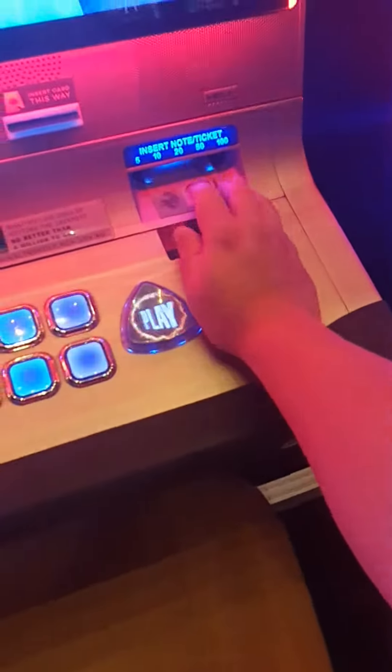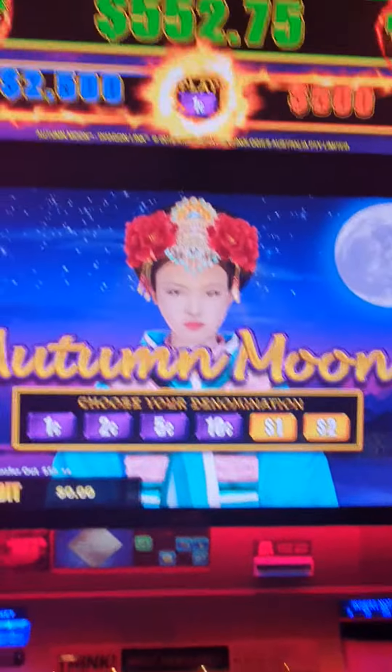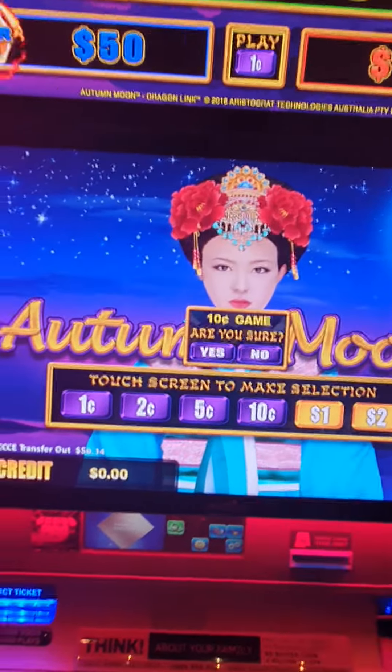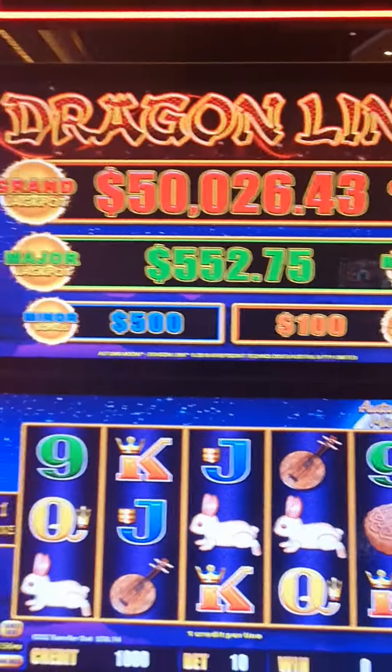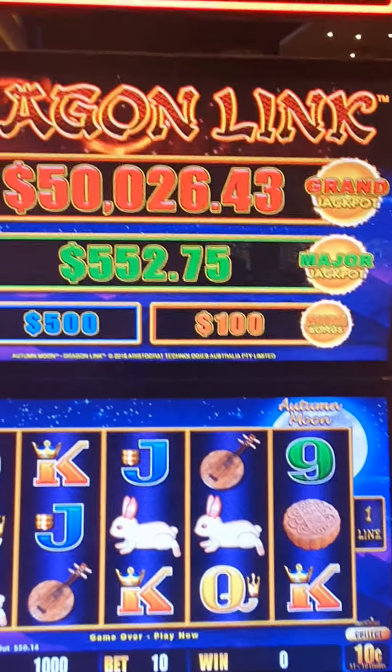We're gonna have 10 x $10 bets and see how we go on a 10-cent machine. First up, it's gonna give us a 500 major, a 100 mini, and that 50K jackpot is what we want.